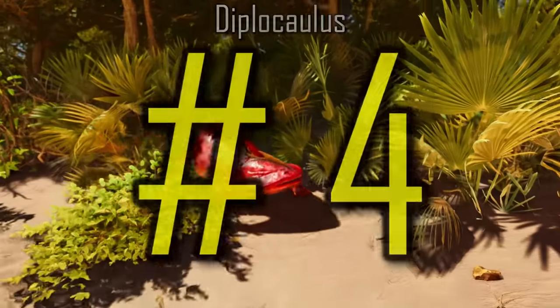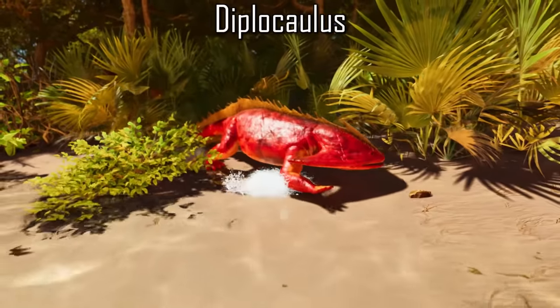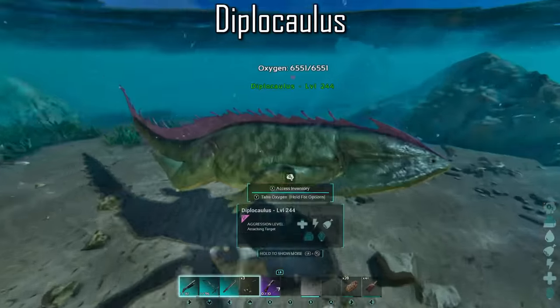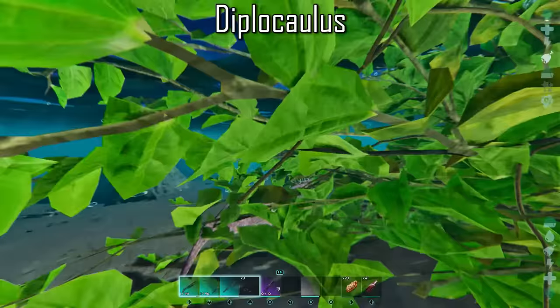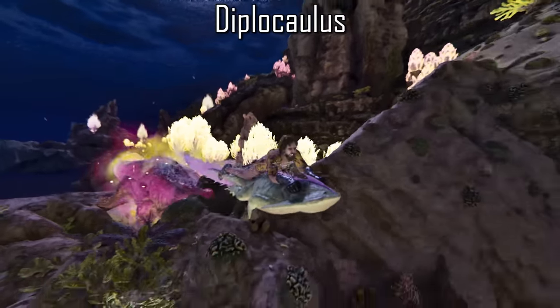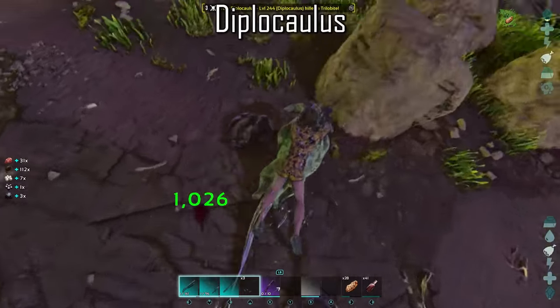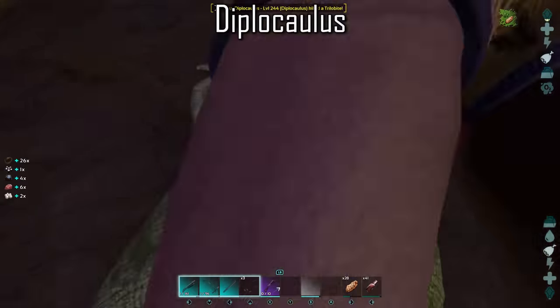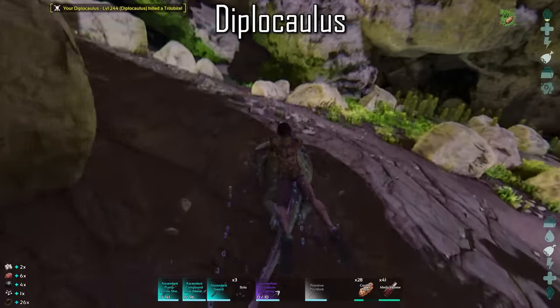The Diplocaulus can be used as a portable scuba tank at the cost of the creature's own oxygen stat. They cannot be ridden on land, but can be ridden once underwater. They are a very frail creature, but are very quick swimmers and can outrun most aquatic predators. The Diplocaulus is also exceptionally good at hunting trilobites, dealing 10 times their melee damage to them, making them a great way to harvest small amounts of oil, silica pearls and black pearls.